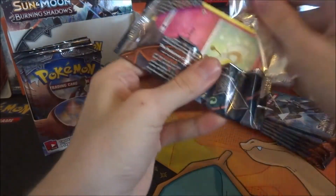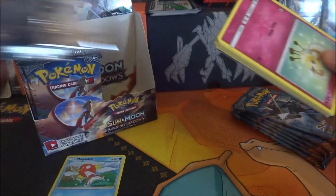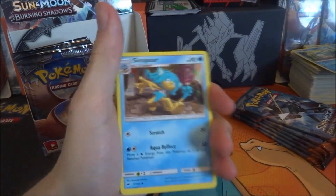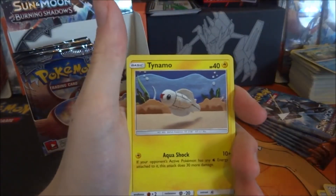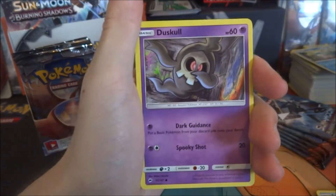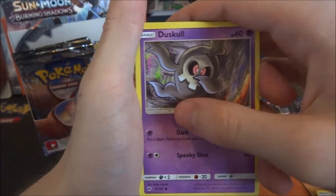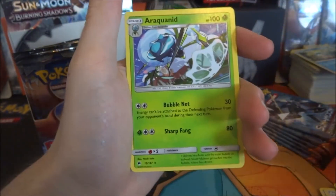Second pack of the video out of nine packs. Nine, eighteen, twenty-seven, thirty-six — yeah that's the math. Close your eyes, don't see the code color. One, two, three, four — guess the energy: water. It's lightning energy. Lightning energy, Simipour, Electabuzz, Lana, Cutiefly, Tynamo, Duskull — Duskull dabbing! Stufful. The reverse is a Noibat which is just a common, and the rare is an Ariados. Nothing so far.